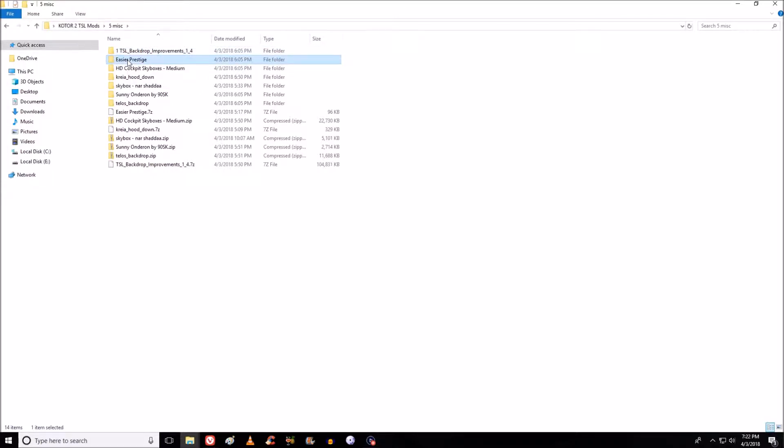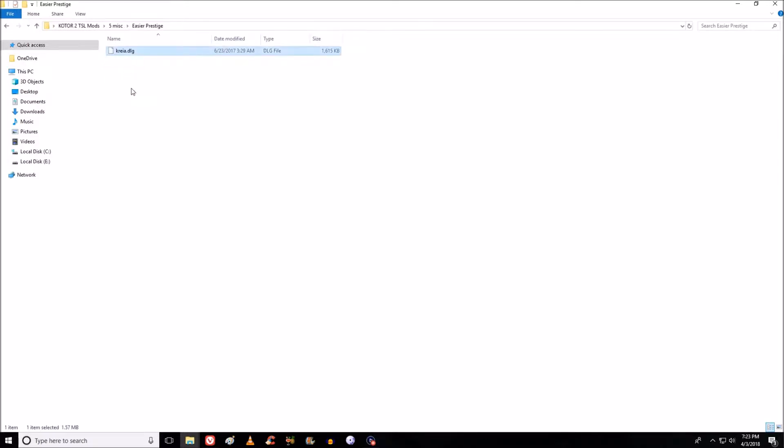There's an Easier Prestige mod. The way I'm thinking of playing the game, we may not end up with a prestige class — I'm really into role-playing this one rather than power-playing or going for the highest DPS. I want to get into the story. Easier Prestige, if it works, will allow us to get the prestige class without needing an extremely high light side or dark side value — even just being a little bit light side, we can go into the prestige class. It works through a dialog file for Kreia.